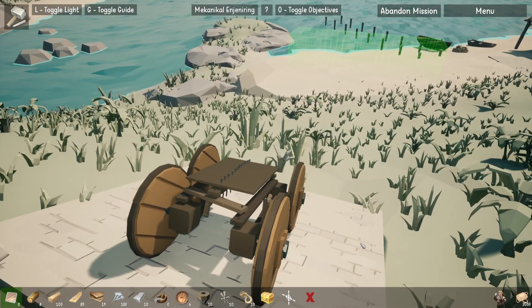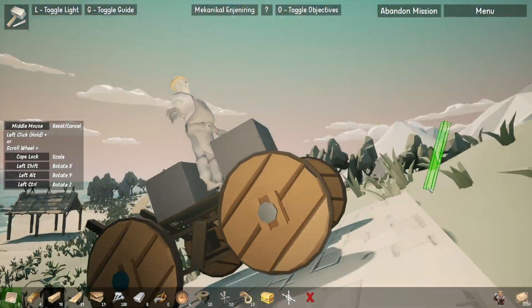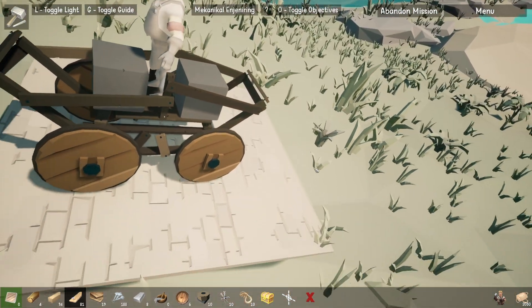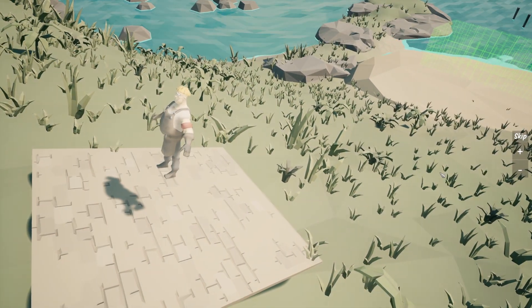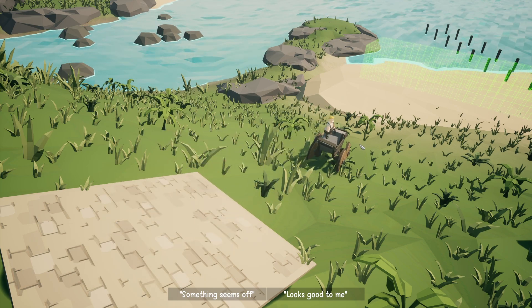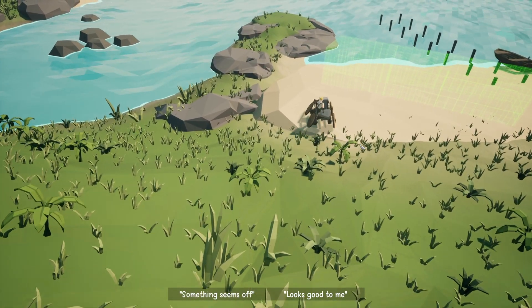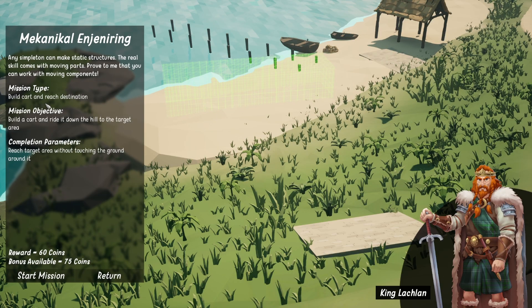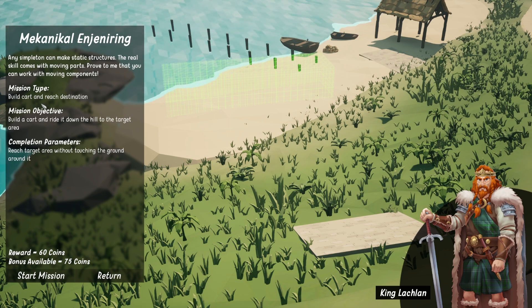Let's rework this. Yeah, this could work. Looks a bit like a pram. Let's go. No. To be fair, looking over the objective, it says build a cart and reach the destination — that's the mission type. But the completion parameters are just to reach the target area without touching the ground around it.